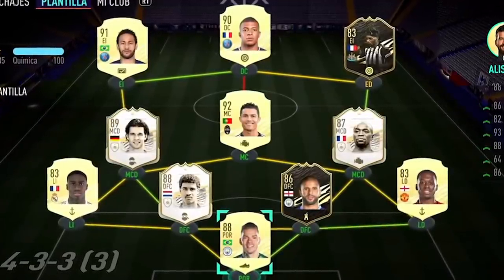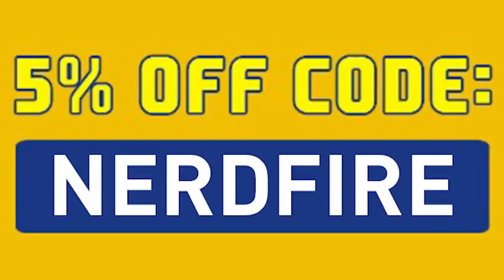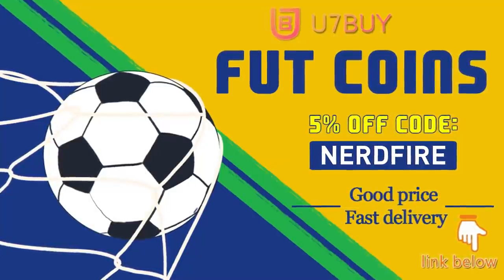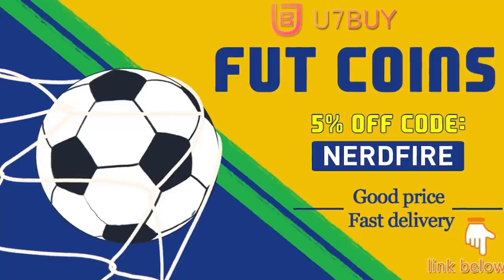Are you facing ridiculous teams and you're stuck with ones just like this? Well, look no further. Head over to u7buy.com and get yourself some FUT coins using the code NERDFIRE at checkout for 5% off your order — it'll be linked in the description. They are cheap, safe, and the most reliable, so make sure you go ahead and check them out and make your team better than ever.